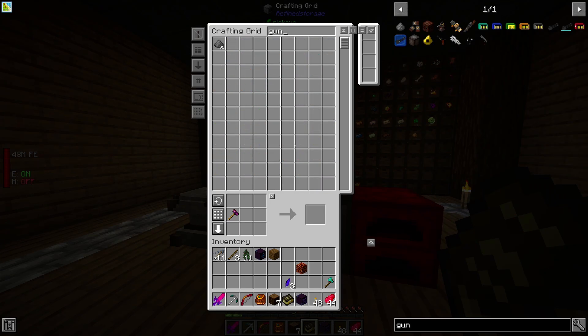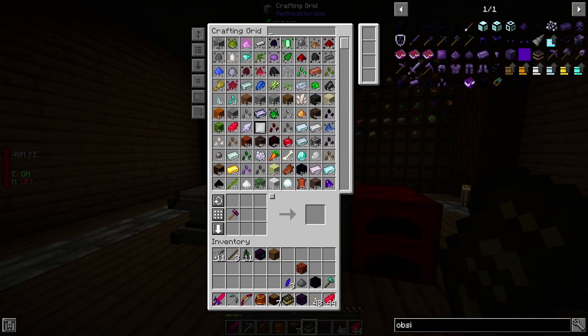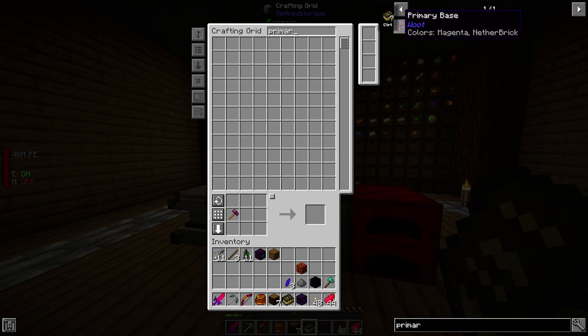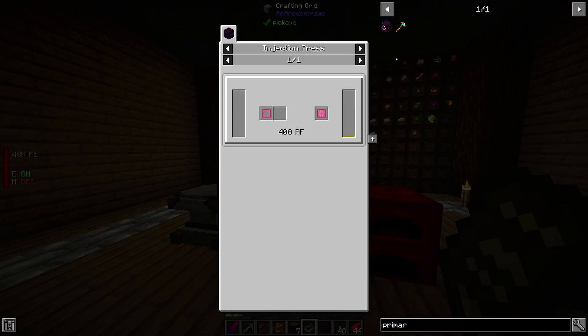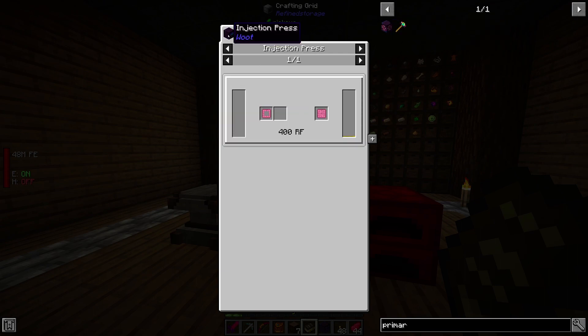We need gunpowder and obsidian. For the pink dye plate, you put it in an injection press with pure dye fluid. So we have to create the injection press. Getting to the dye casing is going to take a while.